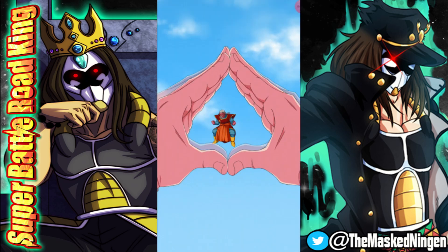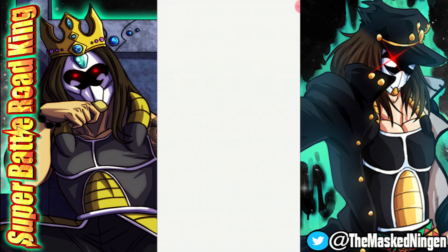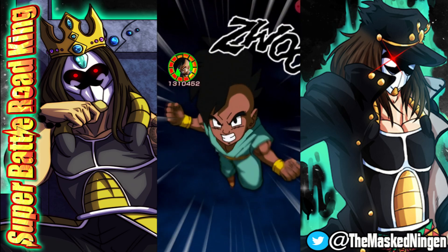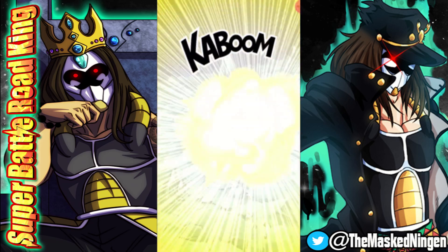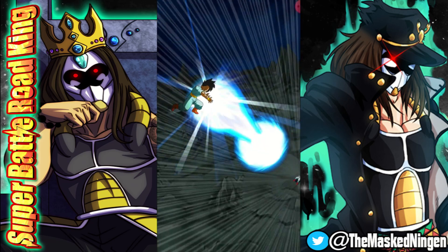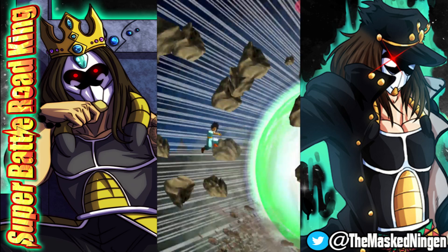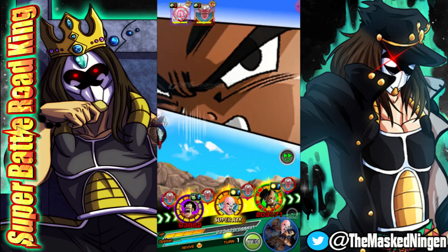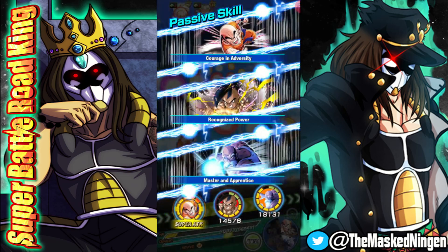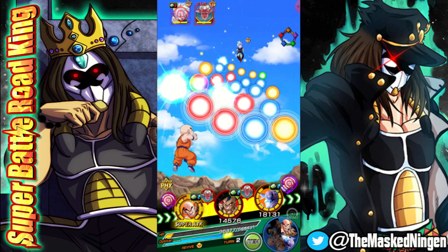Obviously if we get lucky he does have a 50% chance to dodge, so it's pretty much just RNG. Tien doesn't get the stun but we get the greatly lowering of attack, and then LR Oob comes in with the attack lower on Supreme Kai — just working on getting everybody a little attack lowering going on. Big damage on LR Oob in the final spot.